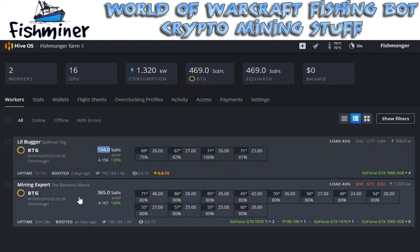The other rig, the Bahama Mama rig, is running a lot more. It's got 12 cards altogether. Two of them are 1070 TIs. One of them is a P106 mining card. I got a regular 1070 in here. And then eight of the super clocked 1060s - these are from EVGA. The 1060s are running from 26 to 27 to 28 solutions per second. The 1070 TIs I got doing about 46 to 44. My 1070 is at 41. And then my mining card, the P106, is about 28. Altogether the rig is 373 solutions per second, which is why my total for everything is 471.